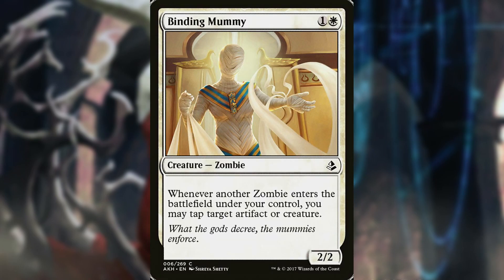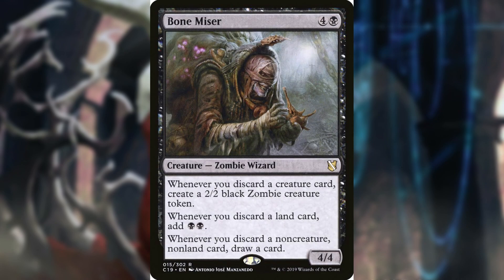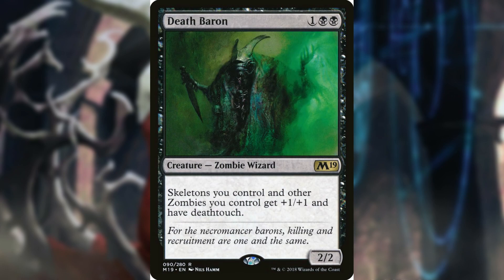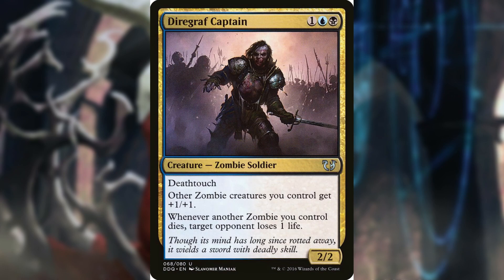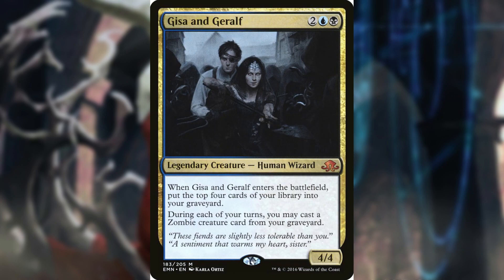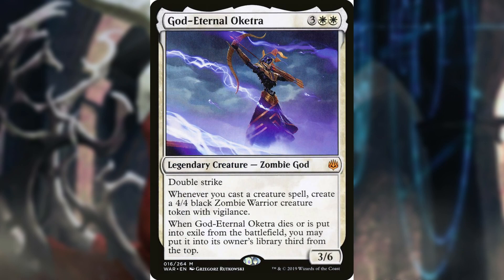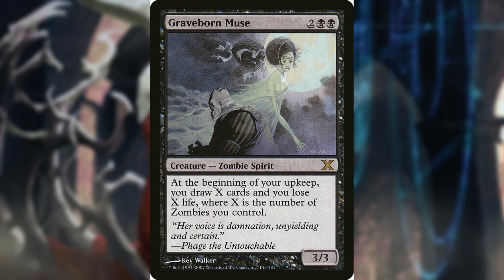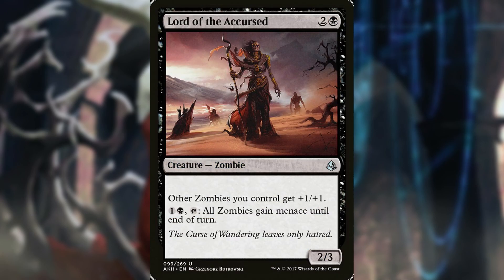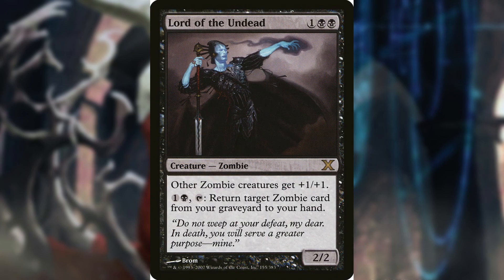Going into the creatures to wrap this up, we have 27 total: Binding Mummy, Bone Miser, Corpse Knight, Cryptbreaker, Death Baron, Diregraf Captain, Diregraf Colossus, Forgotten Creation, Gisa and Geralf, God-Eternal Oketra, Graveborn Muse, Gravecrawler, Havengul Lich, Lord of the Accursed, Lord of the Undead.